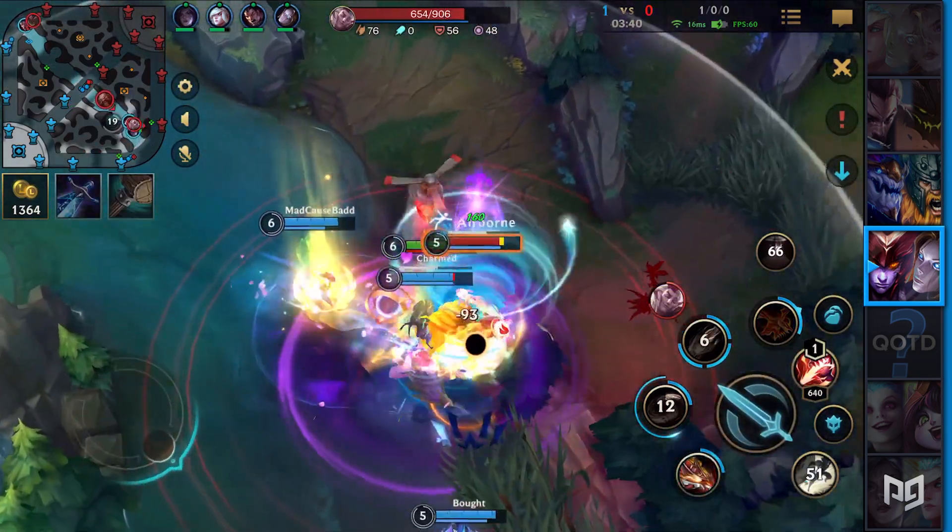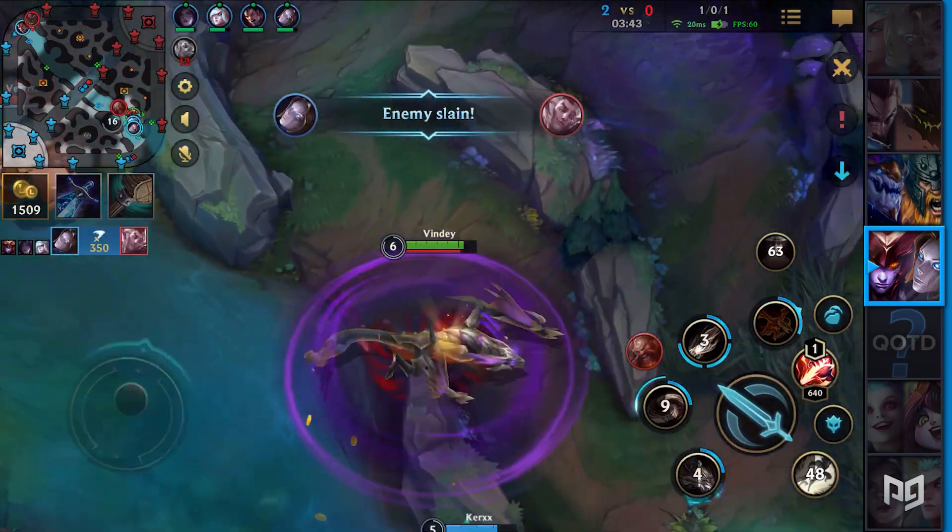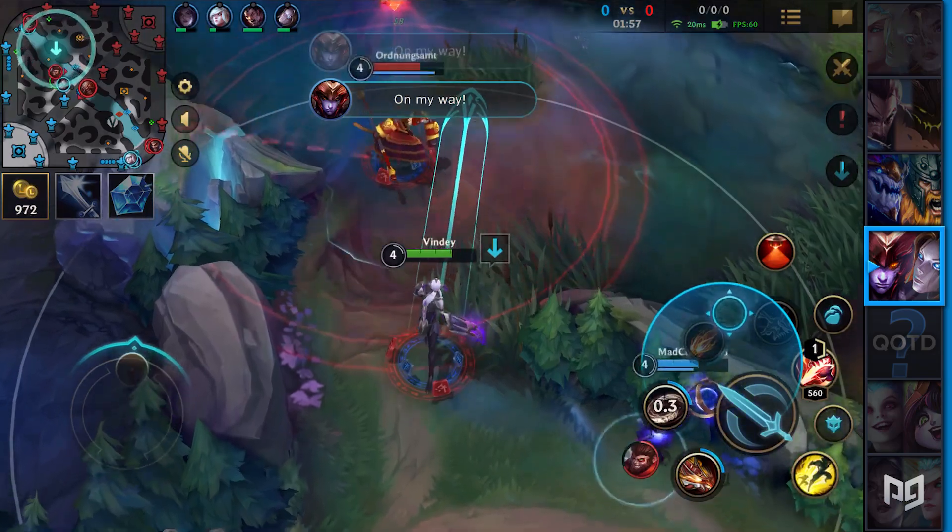Another champion somewhat similar to Shyvana is Vi. With Vi, you can basically do the same thing — attach the ball, send her in, and press Shockwave to kill your enemies.